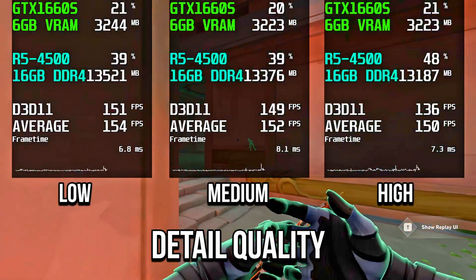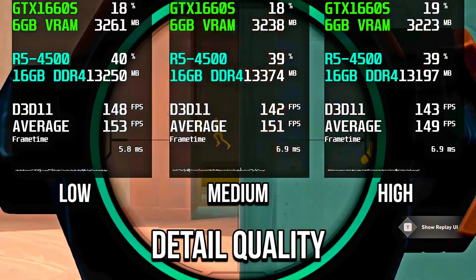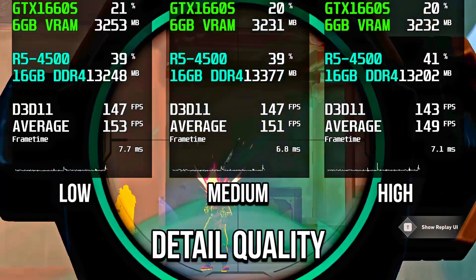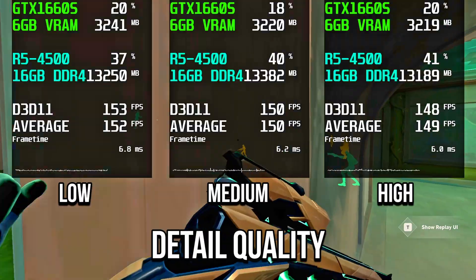With detail quality, GPU and video memory usage didn't really change, but average FPS dropped noticeably on medium and even more on high. To get higher FPS, it's best to select low.